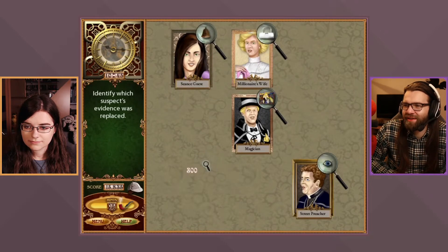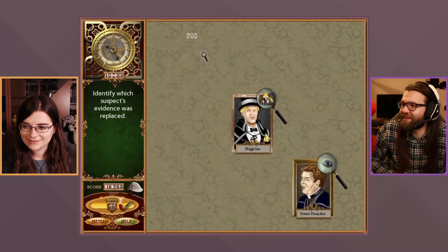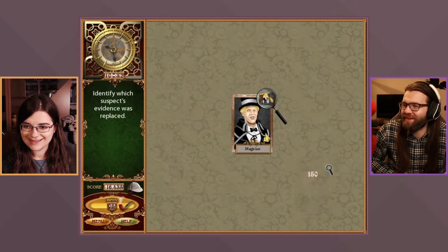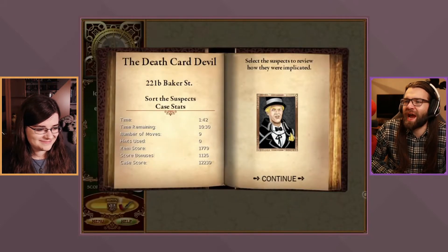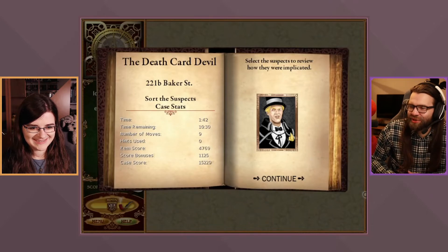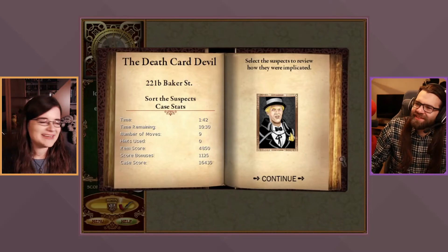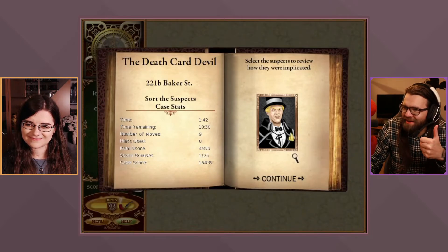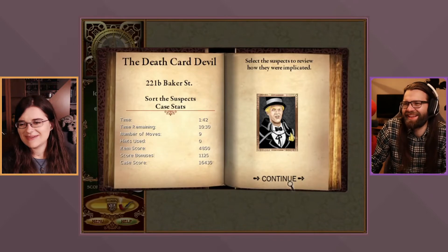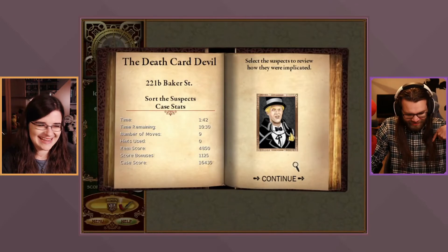Who is it going to be? The hosts guess: is it the street preacher who looks like a gnome or demon? Maybe the magician — he makes cool tricks. The case resolution icon looks like a thumbs up, or maybe a yellow small hand, or a banana peel — which would be lovely with such an extravagant suit.